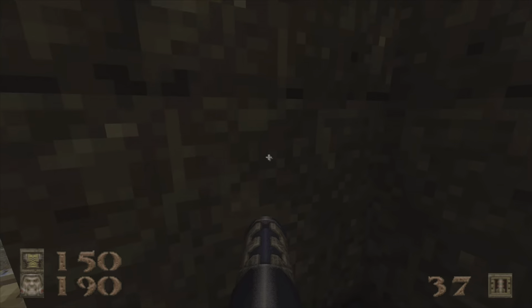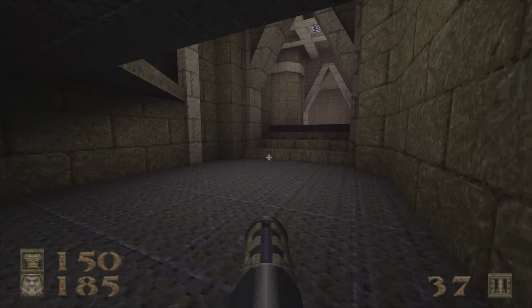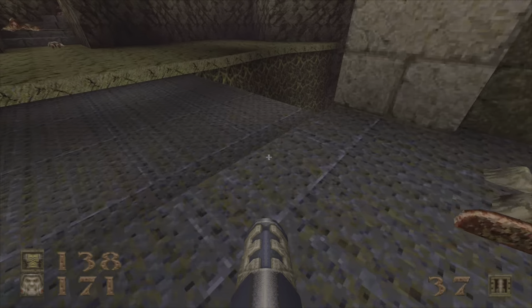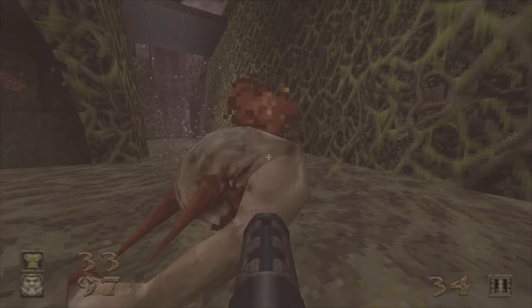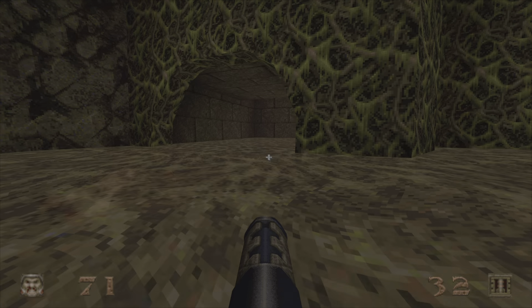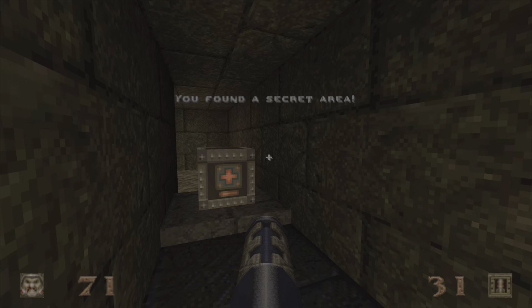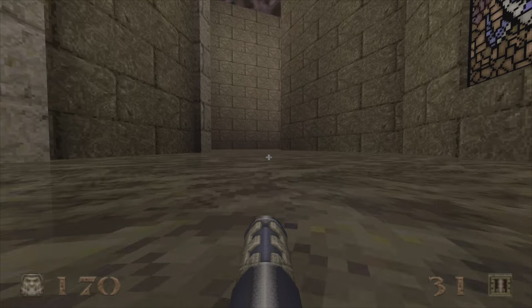Teleport. Now let's go back to the beginning of the map for the final secret. Just weave our way back around, and here's the beginning of the map. Let's jump in the pit — careful of the Fiend, as well as the zombie that we want to make sure goes to pieces. Take the lift up, and this is secret number three — another hundred health. That's why we weren't too worried about the Fiend smacking us.